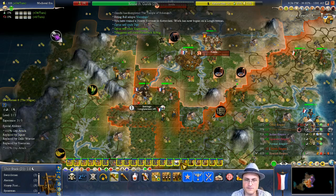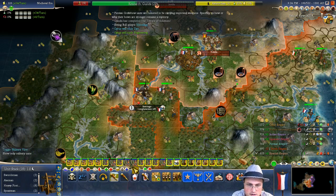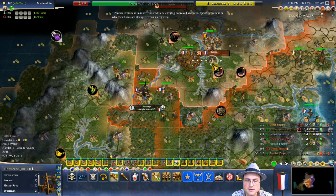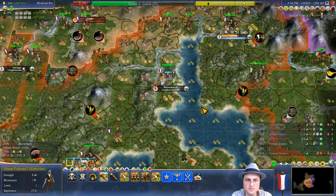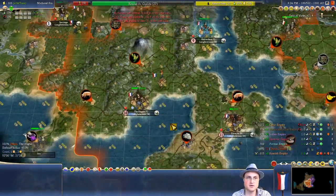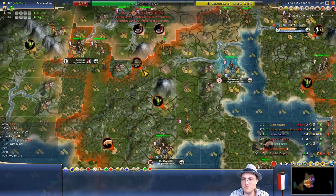Let's leave the ones who are injured behind to protect the medic for a sec — although it might actually be the other way around. I'm just going to fortify here. Still need to break the unhappiness thing. Our cities are shrinking — so bad. We're losing a lot of score as a result of it too.